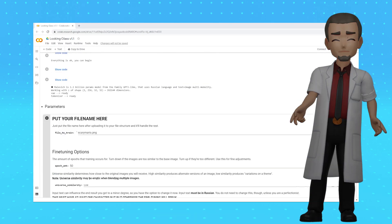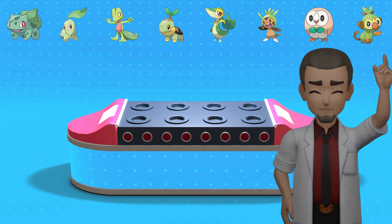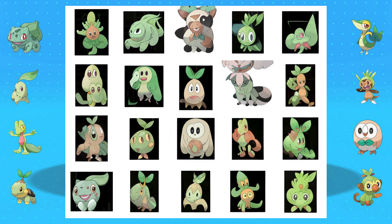Hey everyone! We've been playing around with this artificial intelligence image generator and we've been using it to generate brand new Pokemon off the grass starter types. So after inputting all eight of our images and waiting for the processing time, which can take a little while, let's take a look at our brand new AI-generated Pokemon.